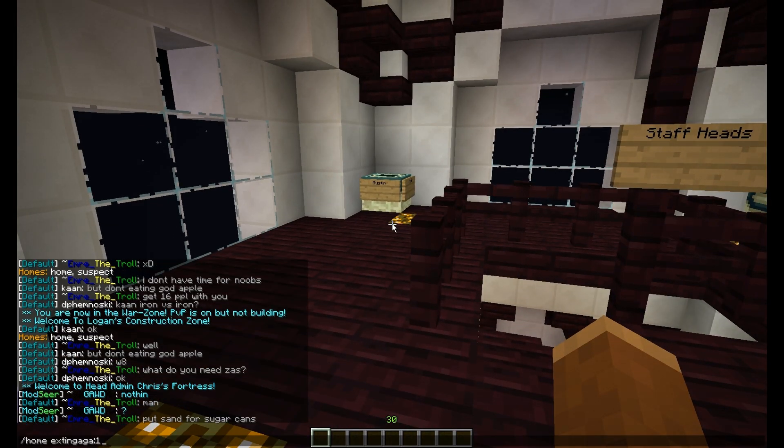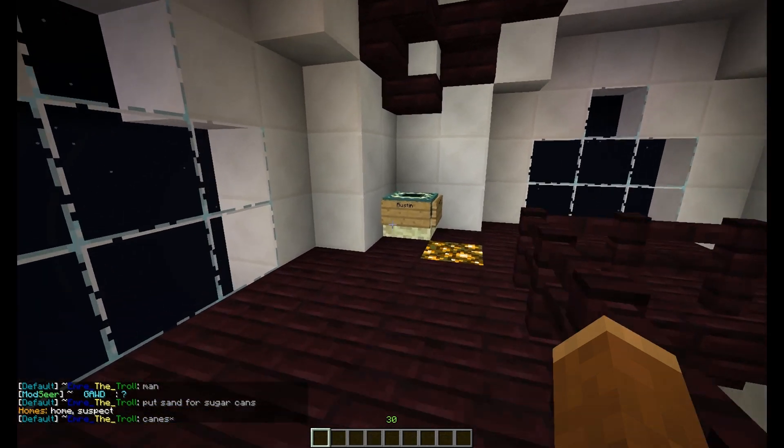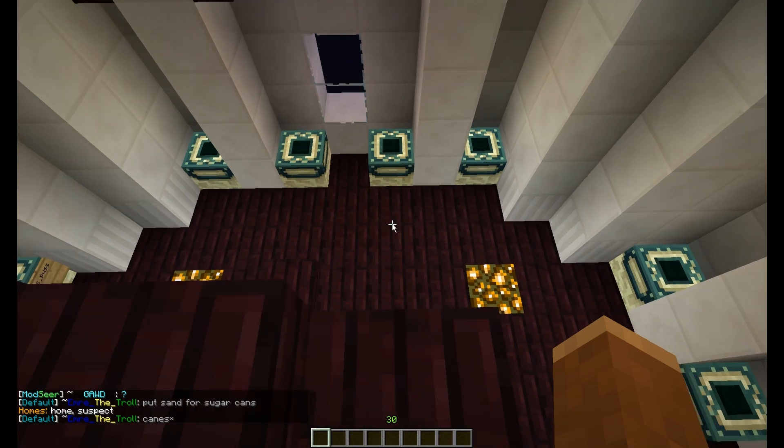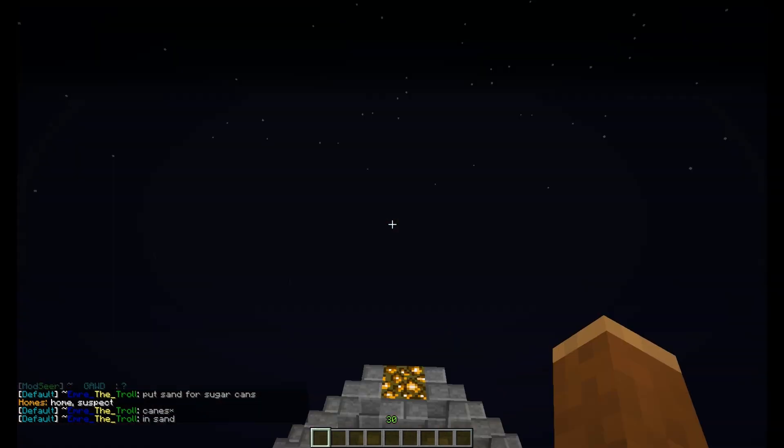For example, you can type in 1, or 3, and then it won't teleport you to the third one, because there is no third. So, 1, and then we're back here.